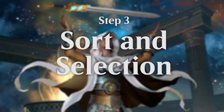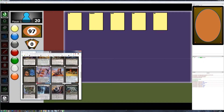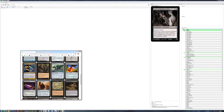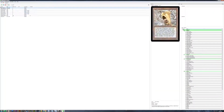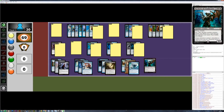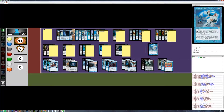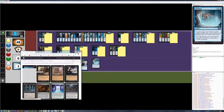The next part I do is sort every single card into different categories. For example, I have 'return to hand,' I'm searching here for stuff that gives haste, and miscellaneous cards all go into different categories. I try to sort them so I can see what fits, what is good, and what is not. In the left bottom corner I put cards marked with a one — those are cards I've already said no to, that are not going to work, so I remove them.